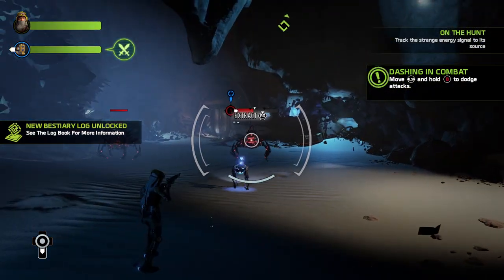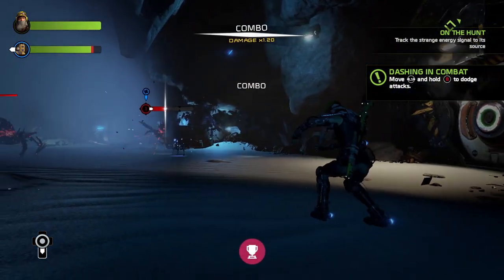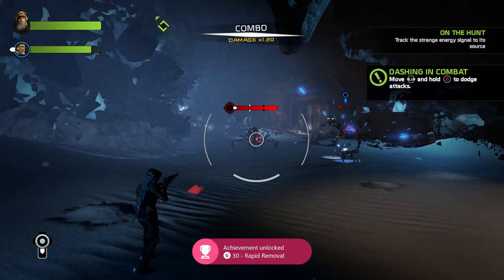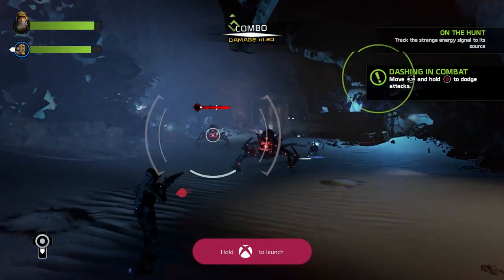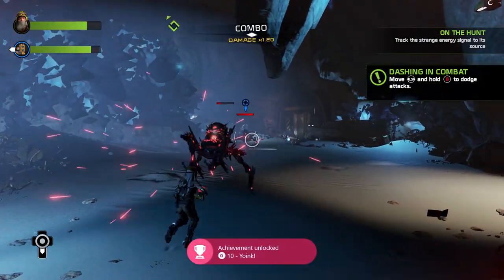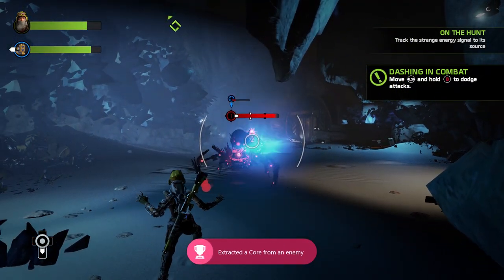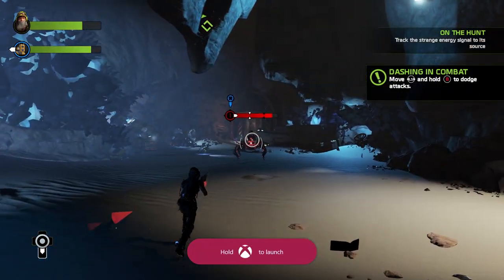Start by getting a nice combo going with your attacks — say 5 or 6 — and you'll see an option come up to do an instant extraction. Follow its advice and bam, 30Gs. The next achievement is called Yoink and it's very similar to the last one. You basically have to remove a core, but it's more of a tug of war contest. Keep an eye on the rope and try to keep it from going red, and eventually their core will be yours along with 10G.